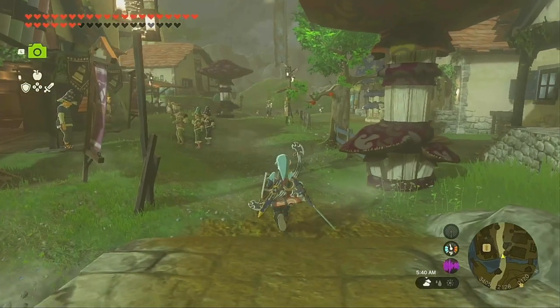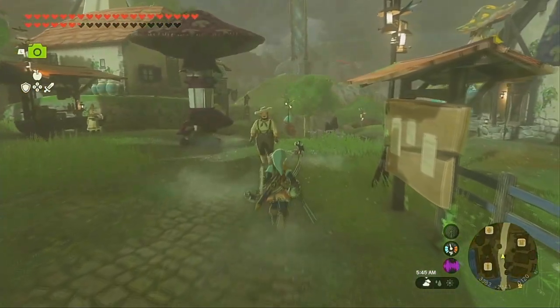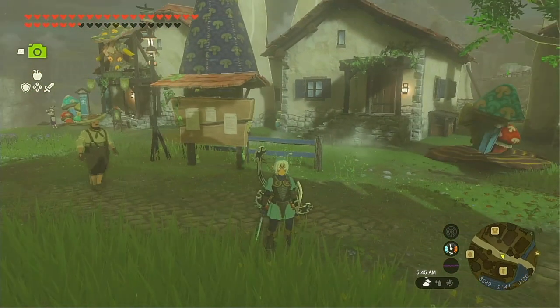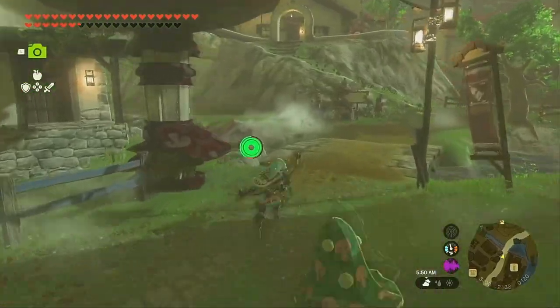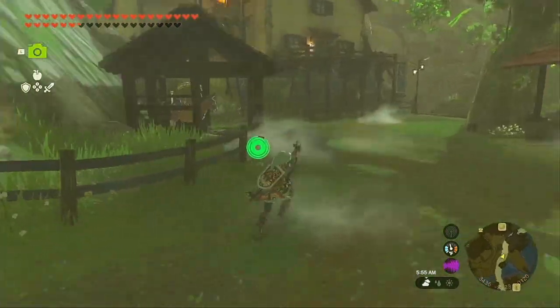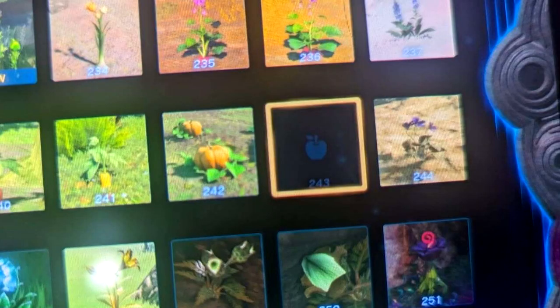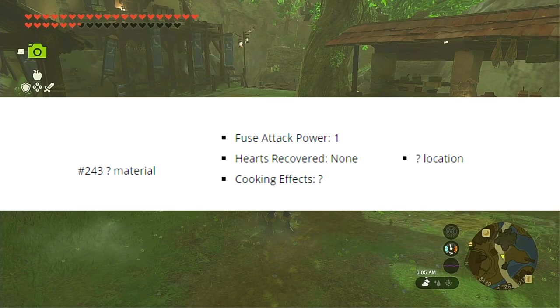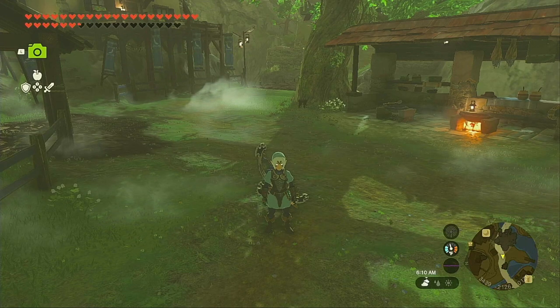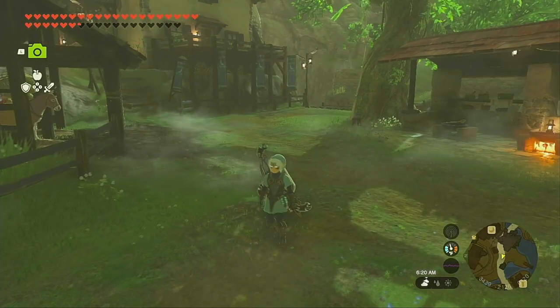Hey everybody, Ruffy Rockrash here, and today I'm going to show you guys how to complete the missing slot in the Hyrule Compendium. Something my friend pointed out was that after buying all the photos from Robbie's little robot, there is still one compendium item missing. This item is not even covered on some major websites like IGN or Game8 — I've seen no websites that show what this item is or how to get it.